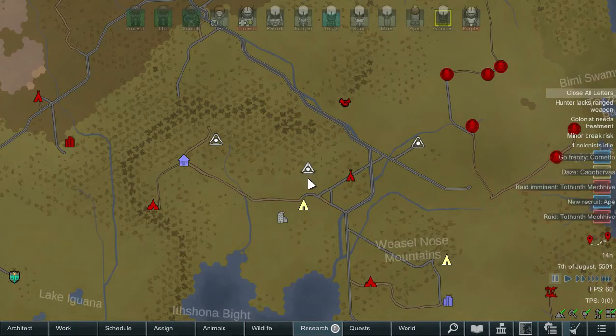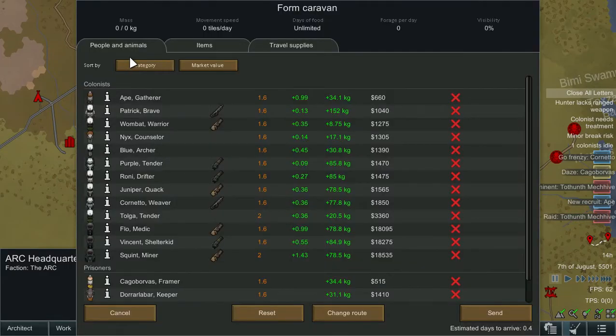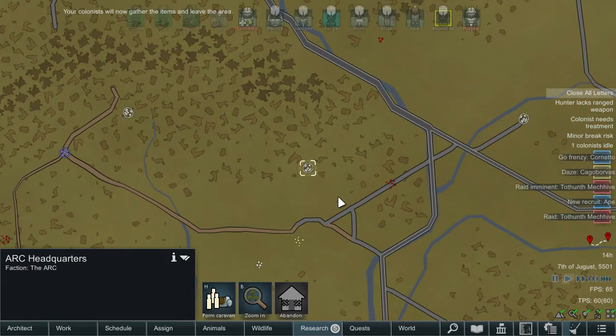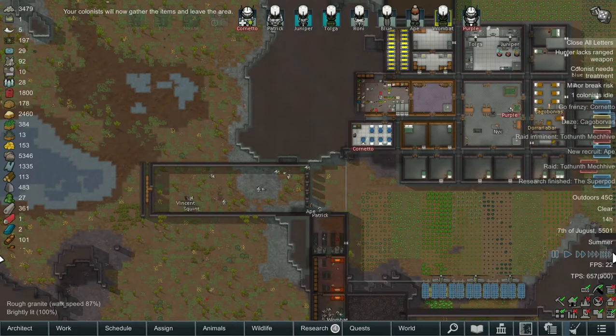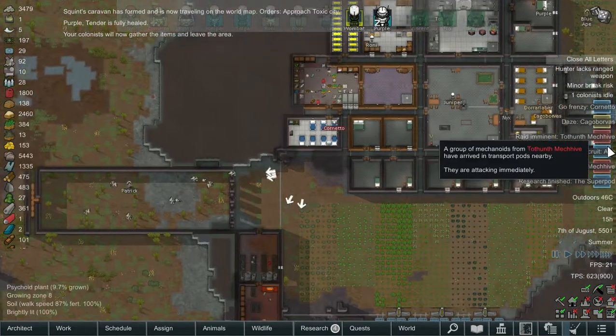So before the next set of raids come in, I reckon we go and check out that toxic city. Flow, Squint and Vincent — away we go. They'll be there in absolutely no time, those guys are rapid. Maybe we get some extra components, maybe we get some Luciferium — all of that will be super useful.